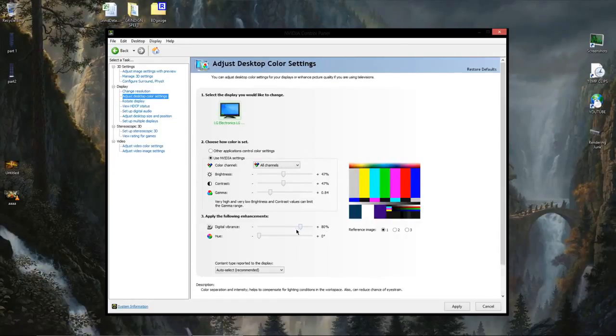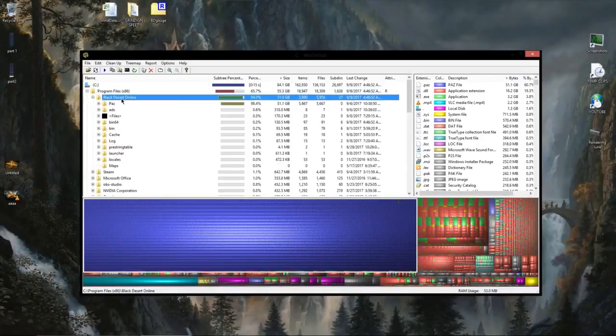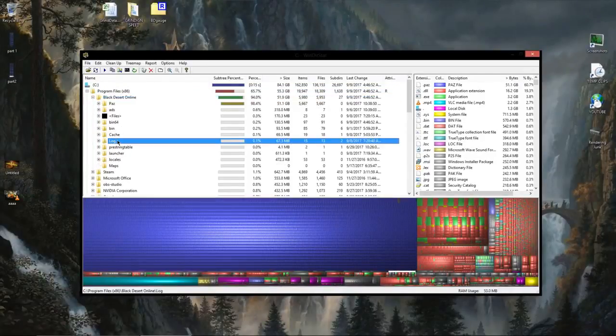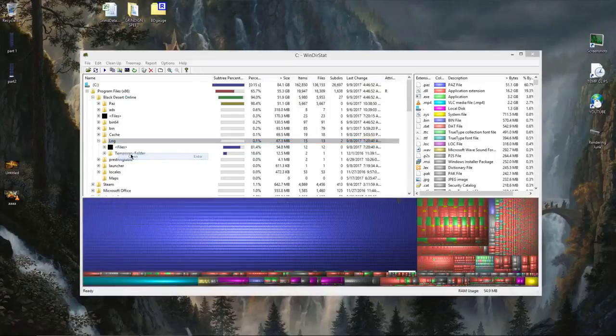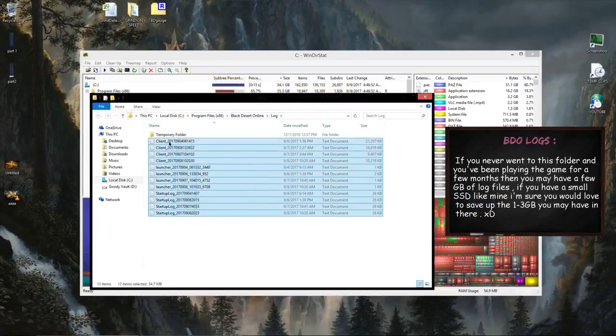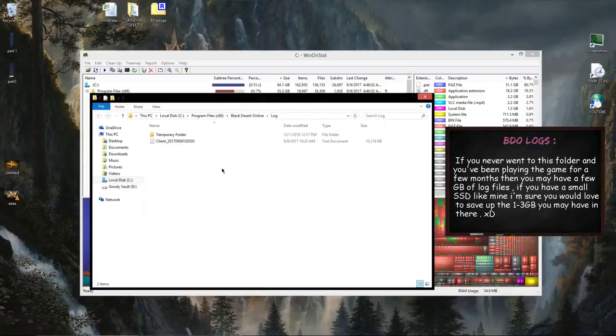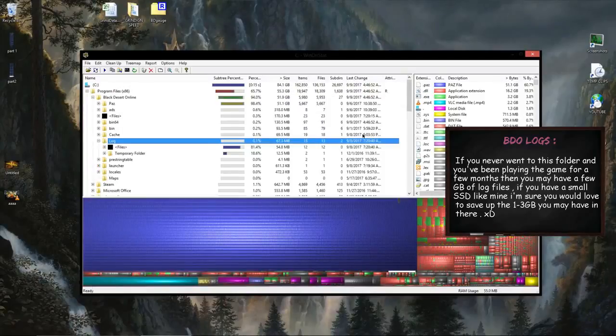That's pretty much all I have to say about my Black Desert settings. There are obviously many other ways to improve the game's performance, like not running a lot of background processes or maybe clearing the logs from the Black Desert directory to save some SSD space. To keep this video short I'm going to end it here, so if you want to continue the conversation just leave me a comment down below. I hope you enjoyed it, I hope it helped you in some way, and if so then I hope to see you next time.